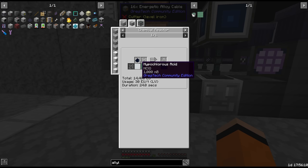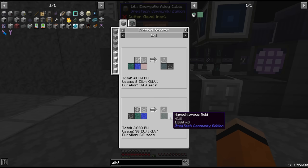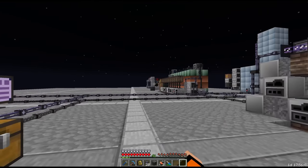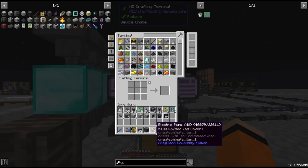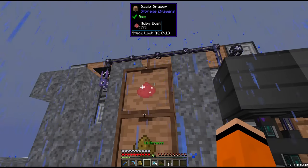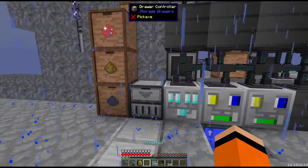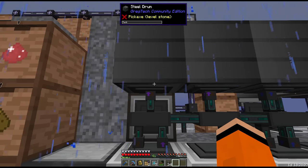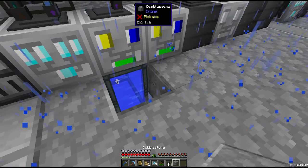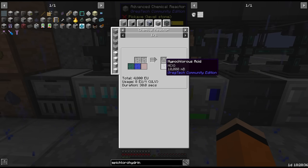From here we have to combine this with hypochlorous acid, which is not the same as hydrochloric acid. To get this we mix chlorine plus water - there's optionally mercury we can add as well, which gives slightly more yield at 1-to-1 with chlorine rather than 2-to-1. Since chlorine is in such high demand and not easy to get, we want to keep all the chlorine we can. We also get ruby dust from redstone electrolysis, and redstone electrolysis is how we get our mercury. The mercury comes out of the electrolyzer, gets buffered in a drum, and is sent into a chemical reactor where it gets mixed with chlorine and water from below - giving us the hypochlorous acid.